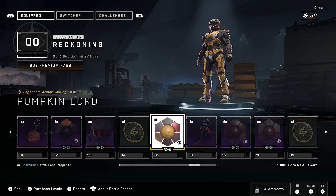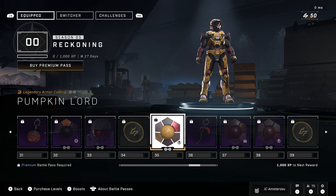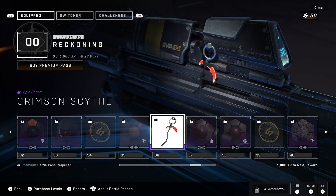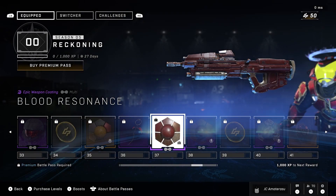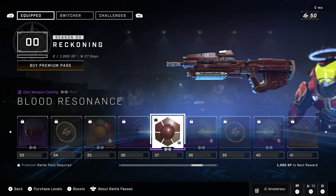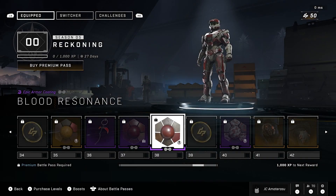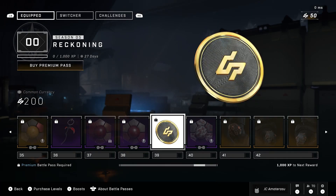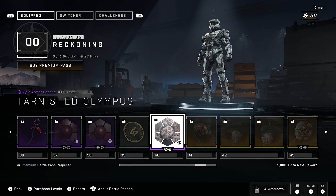Got the Hex Pumpkins epic visor — that's a perfect visor for this Halloween theme — 200 Halo currency back, the Pumpkin Lord legendary armor coating, and the Crimson Scythe epic charm. Then the Blood Resonance epic weapon coating and also Blood Resonance epic armor coating — you have to have that bloodied-out stuff. Plus 200 Halo currency back and the Tarnished Olympus epic armor coating.